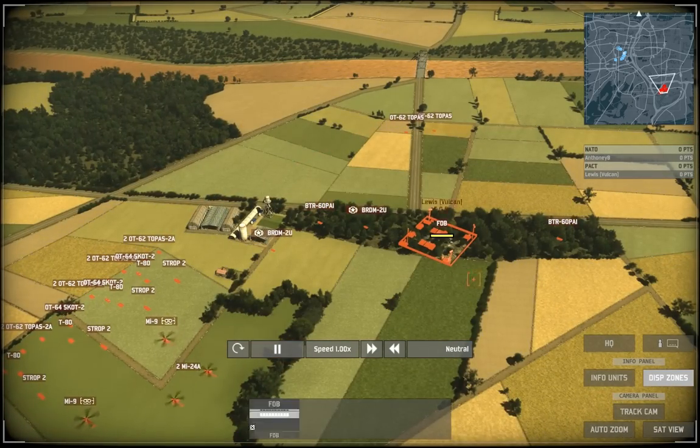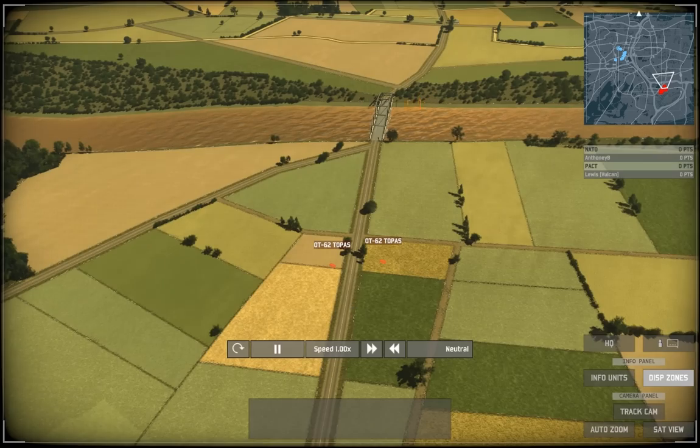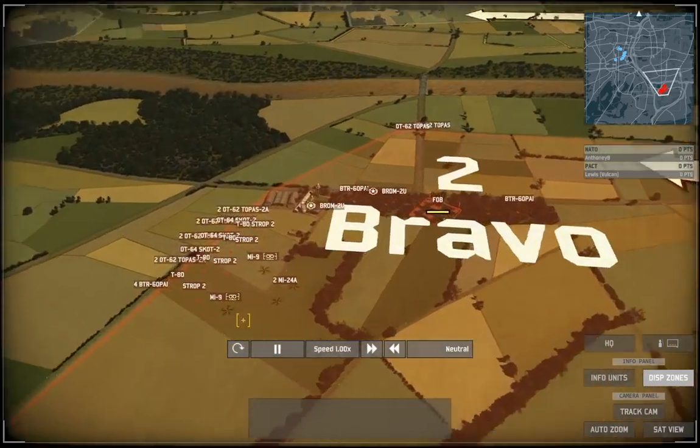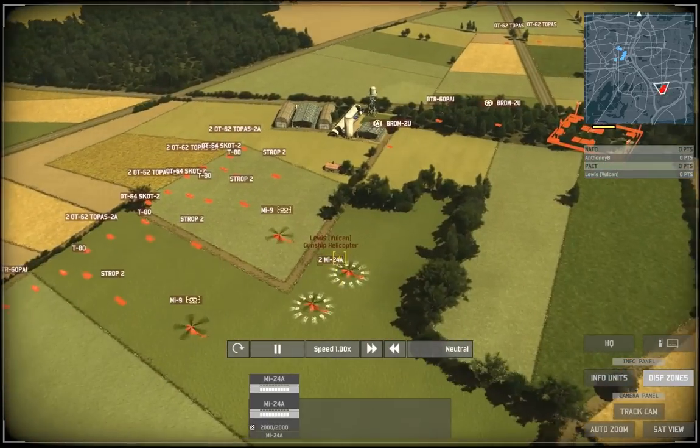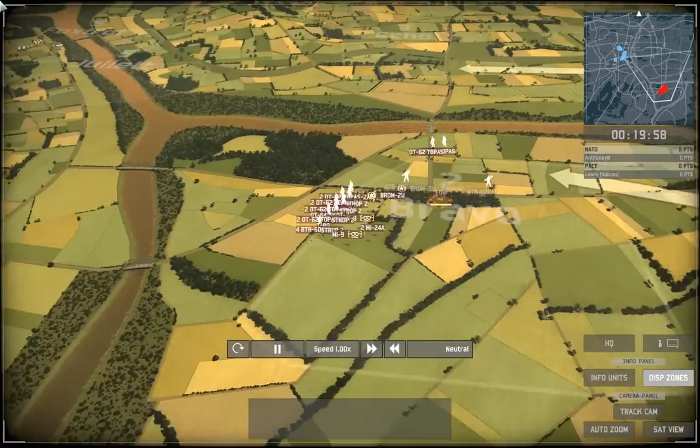These two BTRs have IGLAs in for base AA, and these two Topaz's will cover the top bridge — they come in very handy later. These MI24s are just light aircraft support for the push.